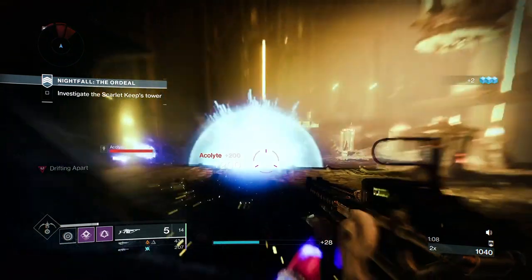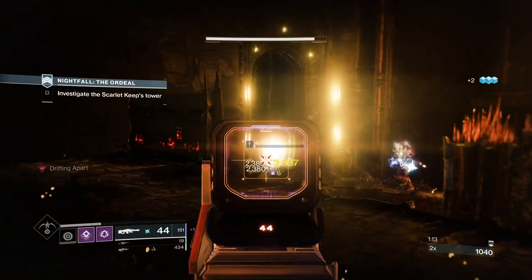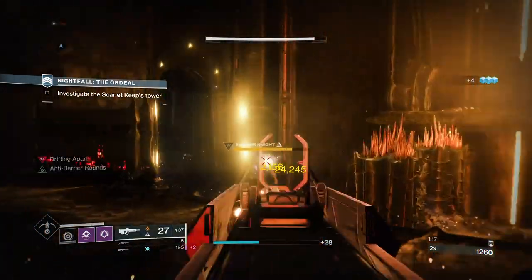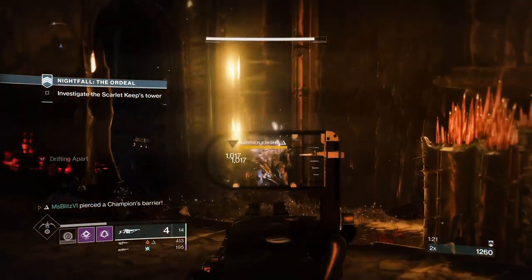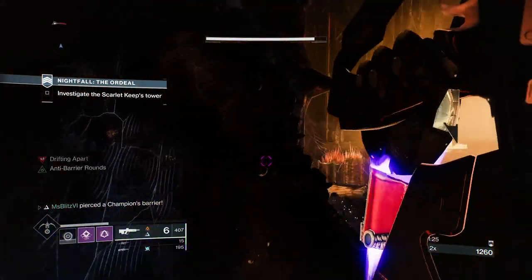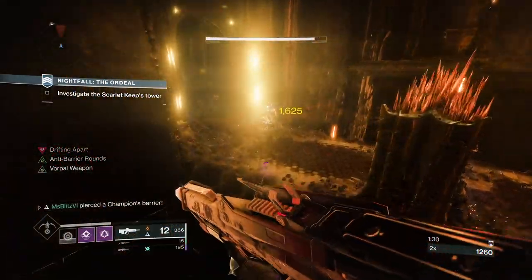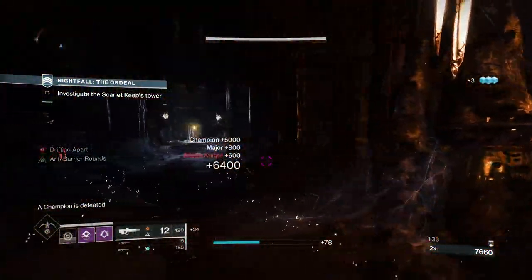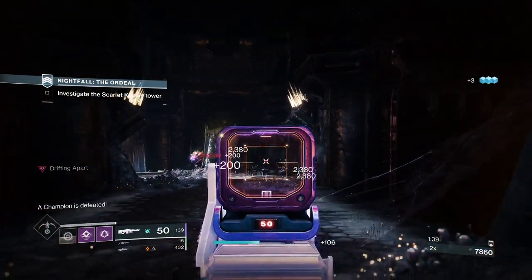There is a Barrier Champion on the left side. I'd like to first take down the Acolytes, since they are the most annoying throughout this room. Once I do, I can take down the Barrier Champion with the Arbalest Linear Fusion Rifle. Once I do, I can use my Finisher and then take down a couple of adds throughout this entire room.